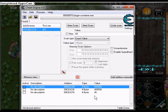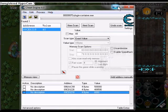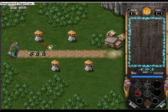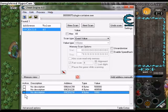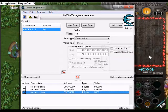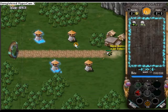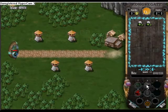Set the value to a fairly large number, like 6,000. It'll actually go to 6,000 even though the current maximum is 1,500. Remember to check 'Active' or freeze it, because when you do that the amount won't change and it'll stay at 6,000. Now I can keep using mana and I have an unlimited amount.